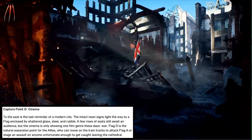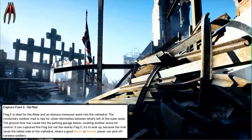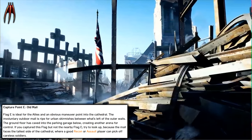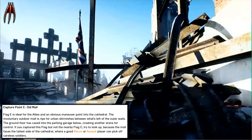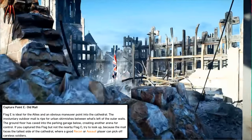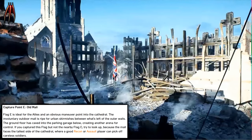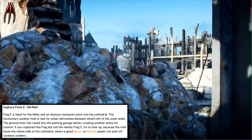Capture Point E: Old Mall. Flag E is ideal for the Allies and an obvious maneuver point into the Cathedral. The involuntary outdoor mall is ripped open to urban skirmishes between what's left of the outer walls. The ground floor has caved into the parking garage below, creating another area for control. If you capture this flag but not the nearby Flag C, look up — the mall faces the tallest side of the Cathedral, where a good recon or assault player can pick off careless soldiers.